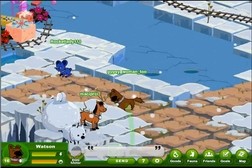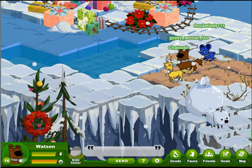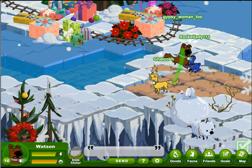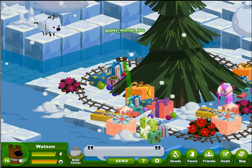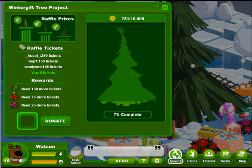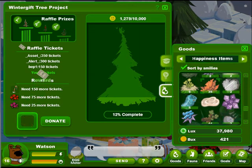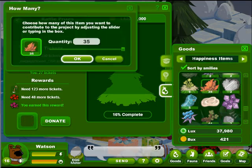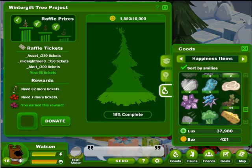If we continue up the path, we'll see the tree — it's got lots of presents under it. No decorations on it; it's just reset. So let's get out our happiness items because this is going to reset very, very fast. We're putting in our really not-so-good happiness items. They don't really make for very good happy dens or for any of the other goals that require happiness items. So we'll throw some in.